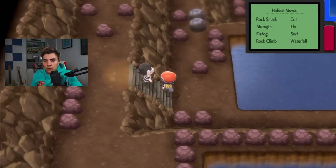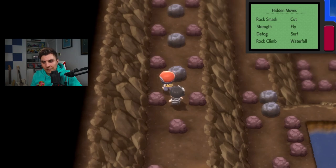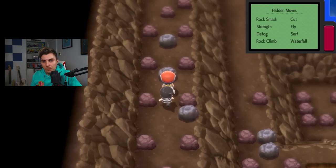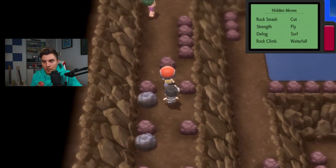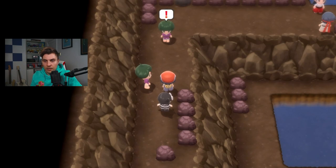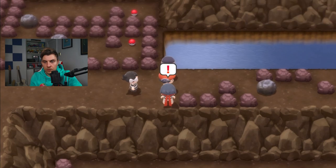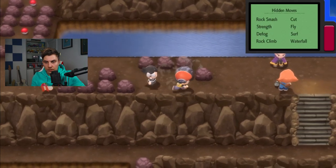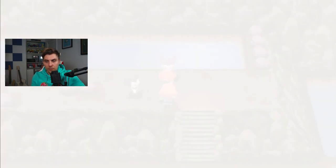Once you beat those trainers, make your way in this direction and be careful — the BDSP controllers are a bit annoying. The D-pad is probably what you want to use here, because the analog stick won't let you get beside the rocks properly. You'll come across another pair of trainers and a second battle will start. Once trainer battles are done, the next ones are just up here between these two.